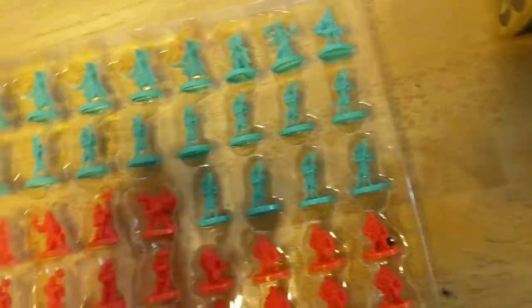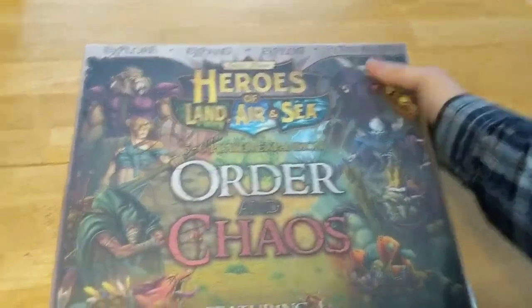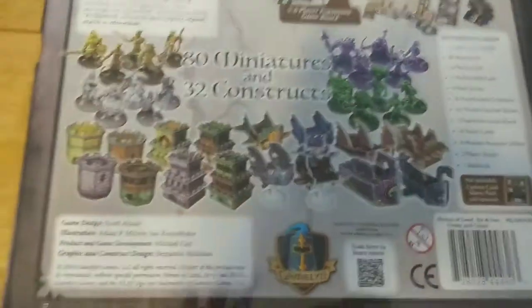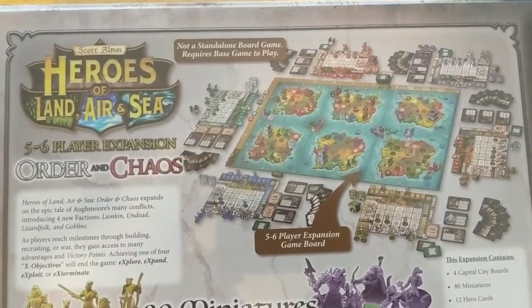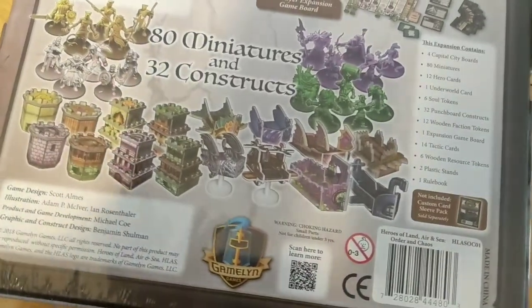But yeah, that's the dwarves, the elves, the humans. And now we have the Order and Chaos expansion. This is what I was looking forward to most, because these factions are the most interesting to me — ones you don't often see in a game like this with this theme. You can see on the picture on the back of the box, they have that extra board on there that just makes it gigantic.